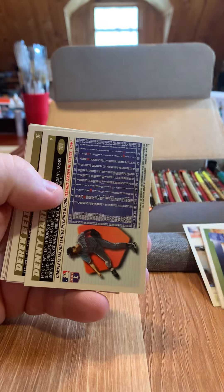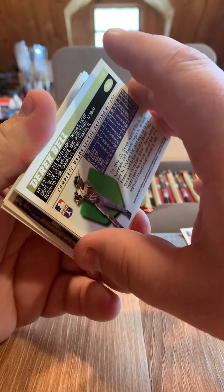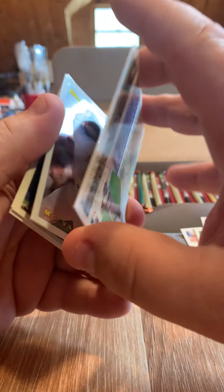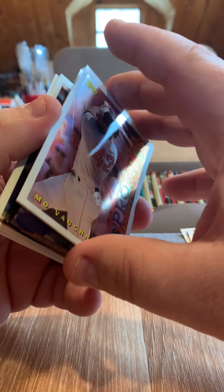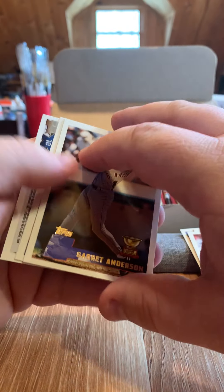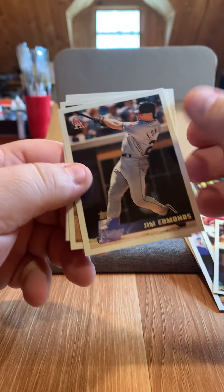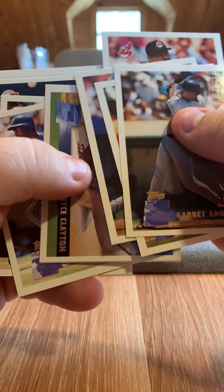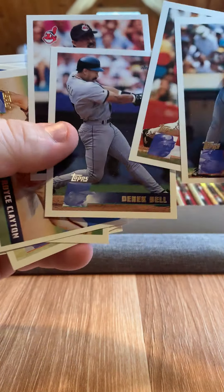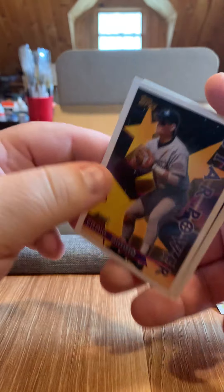Devin White, Royce Clayton, Denny Martinez, Derrick Bell, Mo Vaughn, Profiles by Kirby Puckett — we'll hold on to that one. Greg Vaughn, Garrett Anderson. Did they double up later on in the thing? Andy Ashby, Barry Bonds, and Craig Biggio.